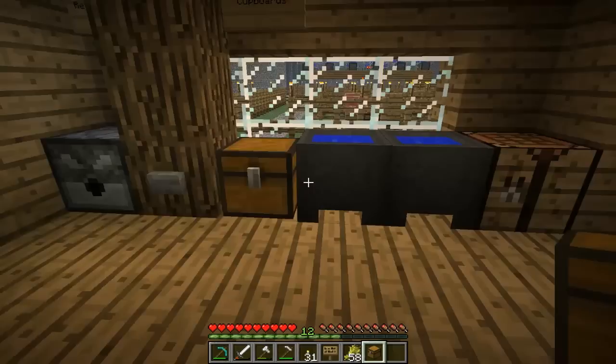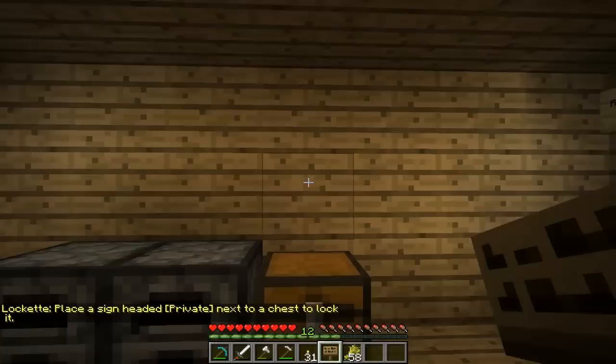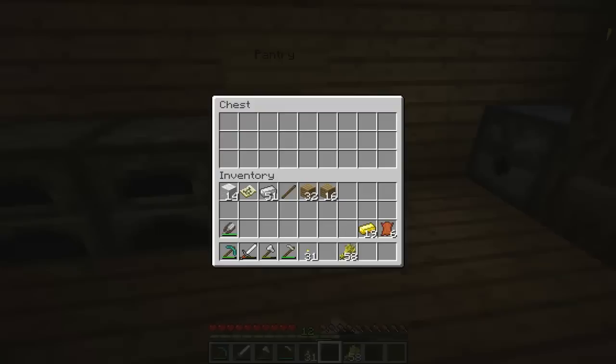I forgot I'm burning the stairs! Let's go ahead and label this — there we go. You don't really have to lock it because there's no way to get into my house anyway. Let's just label this 'pantry.' We can put our breads and wheat and stuff in there.